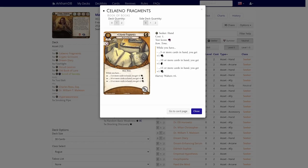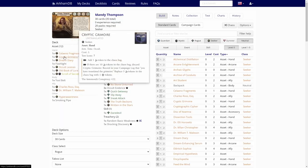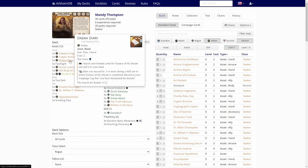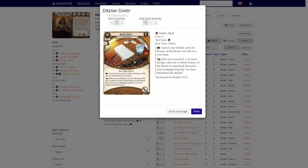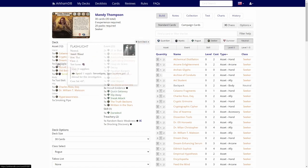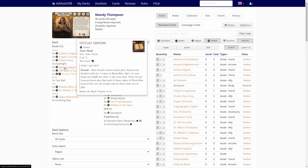So first off, we have Solano Fragments — not that good if we don't have the big hand tech in the deck. One Cryptic Grimoire — useless, but it has a wild icon at least. Then we have the Dream Diary — at least this is somewhat useful, not that good. One Flashlight — that's good. We have a bunch of investigation assets going on.